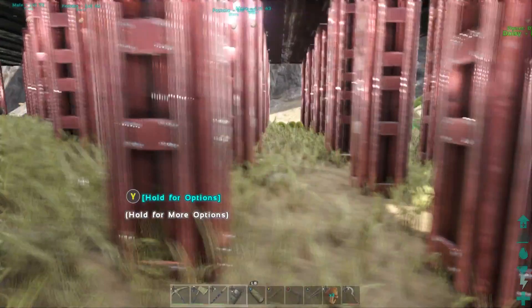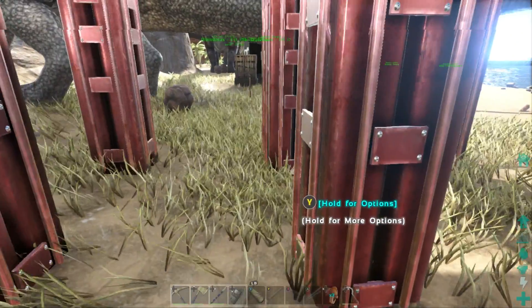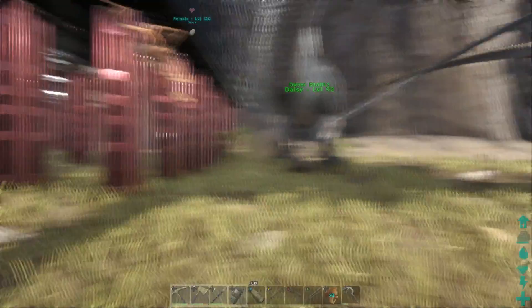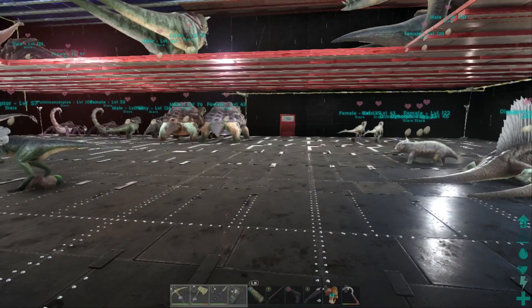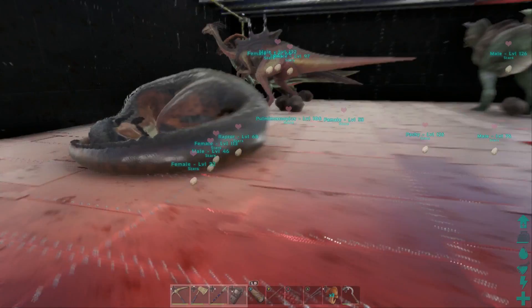That's why all my egg farms are built on stilts — one or two high — so when it renders, the eggs fall through to the ground instead of getting stuck. You can see eggs laying all over the place out here because of the render difference. Make sure you build on stilts otherwise you'd lose all those eggs stuck in foundations. We've also got some bigger dinos nearby — Spinos, Diplodocuses, Brontos — and as long as they have that egg pulse they get the bonus.